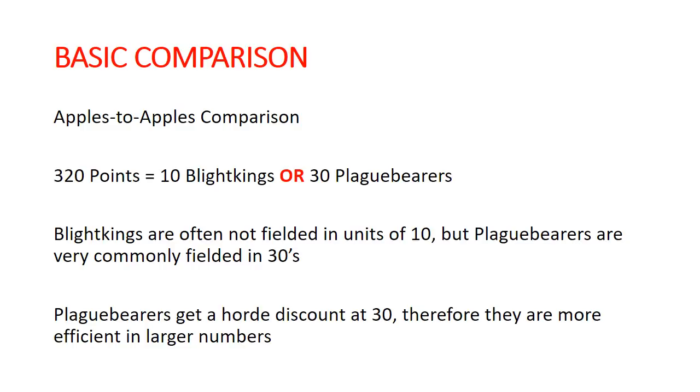The other interesting thing to note is that because you get the horde discount for the 30 Plague Bearers, examining them at 320 points is their optimal level of point efficiency — taking them in smaller groups is definitely not as good. And spoiler alert: Blight Kings are way, way better than Plague Bearers. The fact that Plague Bearers get a horde discount and are still not as good should set off alarm bells for most people.